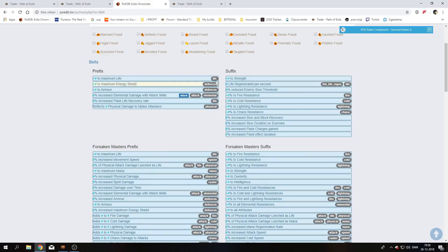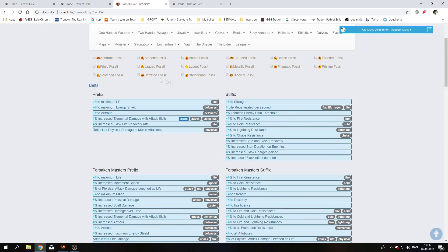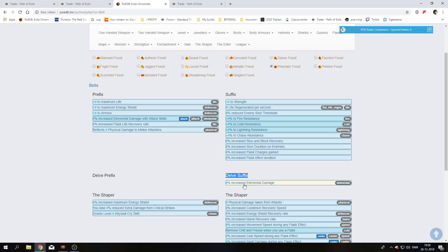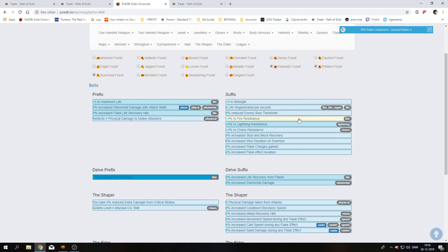Overall we are using all three fossils. The site pwedb.tw.us is very nice for fiddling around with different fossils and checking outcomes. If we tick the fossils we want to use — prismatic — you can see the mods become more blue, meaning they have a higher chance of spawning. It also adds a delve suffix which is the 25–30% elemental damage. Adding the pristine fossil removes energy shield and armor mods, and life gets boosted. Adding the scorched fossil shows fire resist and fire damage with very high chance of spawning. Most of the good mods have a higher chance of spawning.